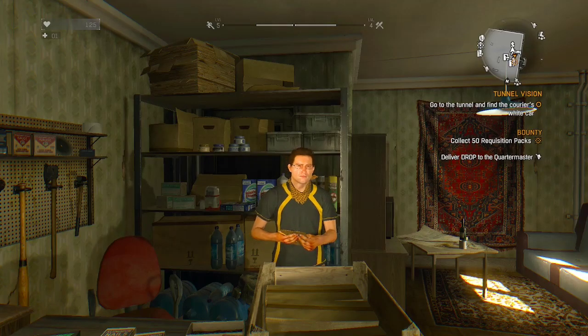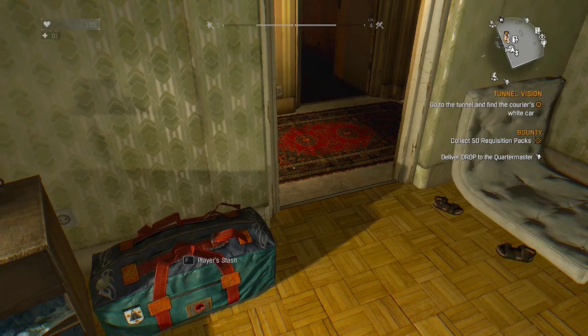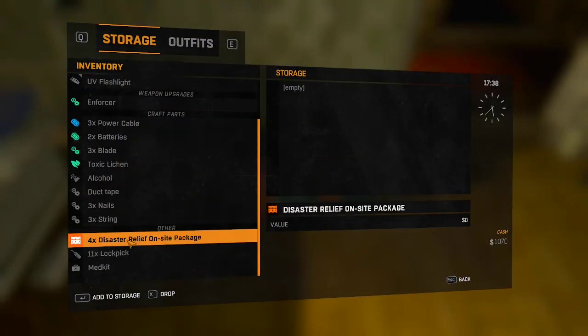Hey guys, it's Koolpar here and today I'm gonna be showing you how to duplicate items in Dying Light. So first you're gonna want to have a lot of one item like lockpicks and such. And I'm gonna be duping disaster relief on site packages right now.